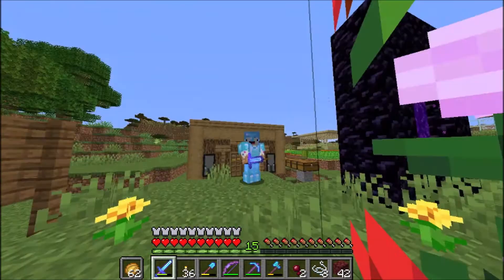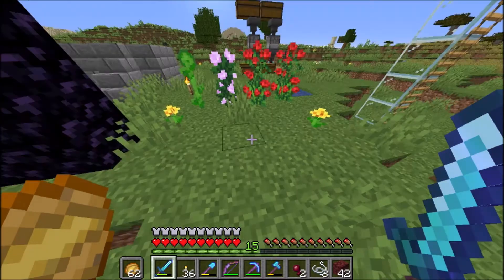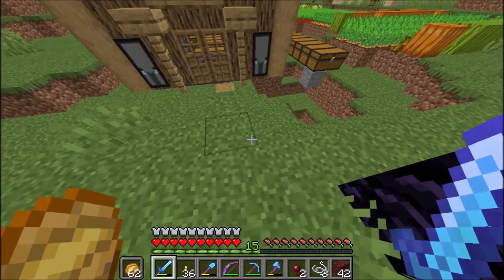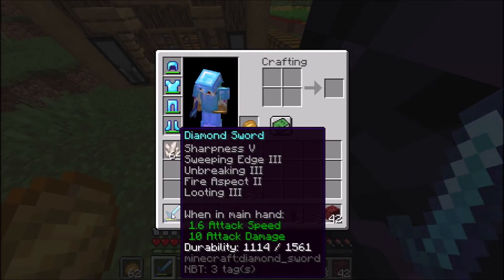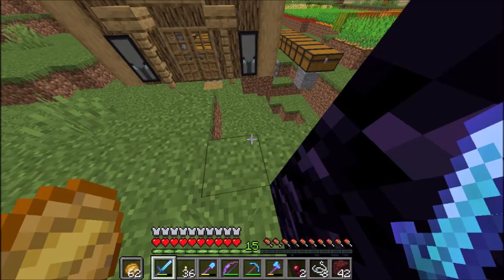Hello everybody and welcome back to the Minecraft guide episode 17. Today is a very important episode. Today we are going to be hunting down and finding the stronghold. And as promised in the previous episode, I have now got a Sharpness 5, Looting 3, Unbreaking 3 amazing diamond sword. And I have also got a Power 5 bow, which is pretty good.